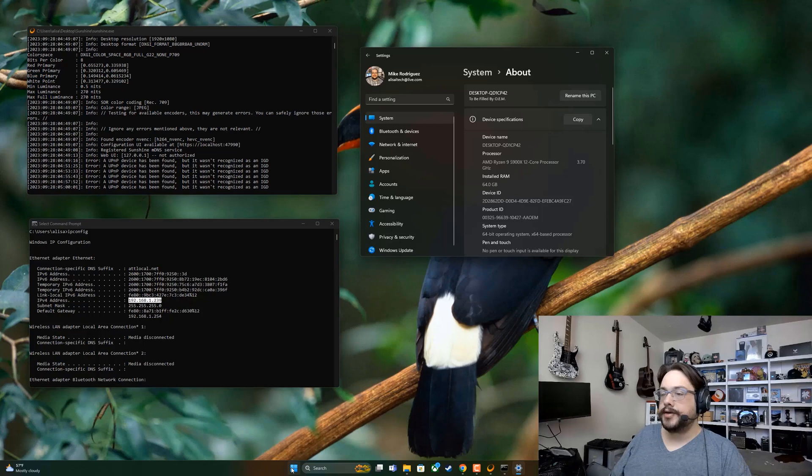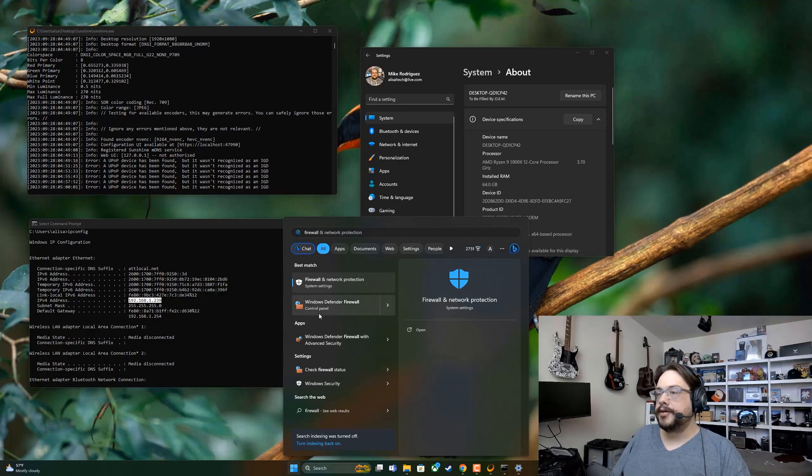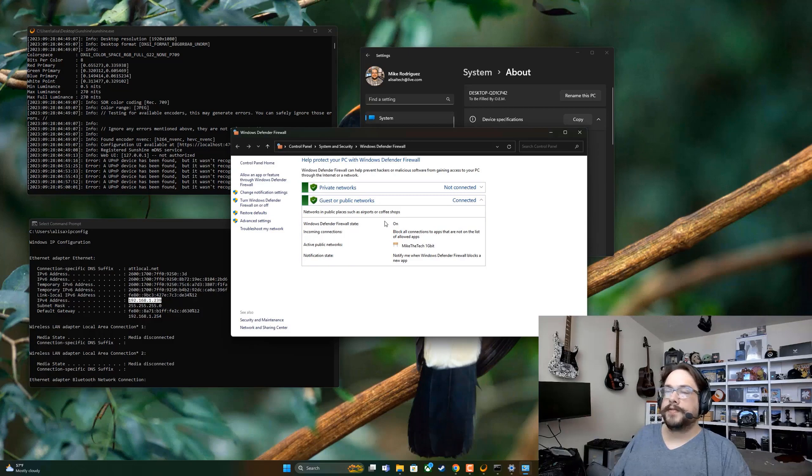If that doesn't work, you'll want to check your local Windows Firewall. Search for 'firewall' and open Windows Defender Firewall. First, temporarily turn off the firewall and try to connect. If you can connect with the firewall off, then the firewall is definitely your issue. If you still can't connect, then something else is wrong and you'll need to troubleshoot that separately.